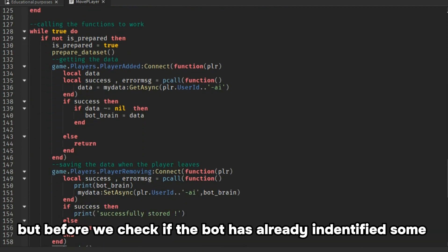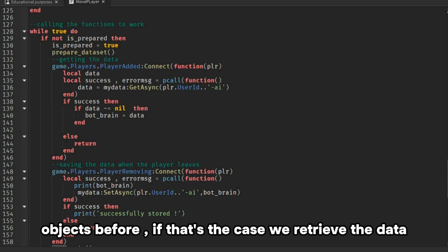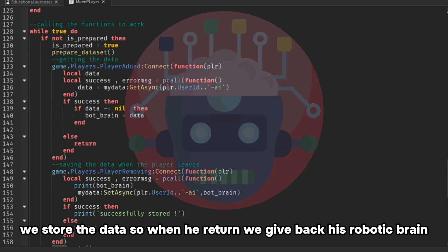But before that, we check if the bot has already identified some objects before. If that's the case, we retrieve the data. If not, we let the bot discover, and once the game is closed, we store the data so when he returns, we give back his robotic brain.